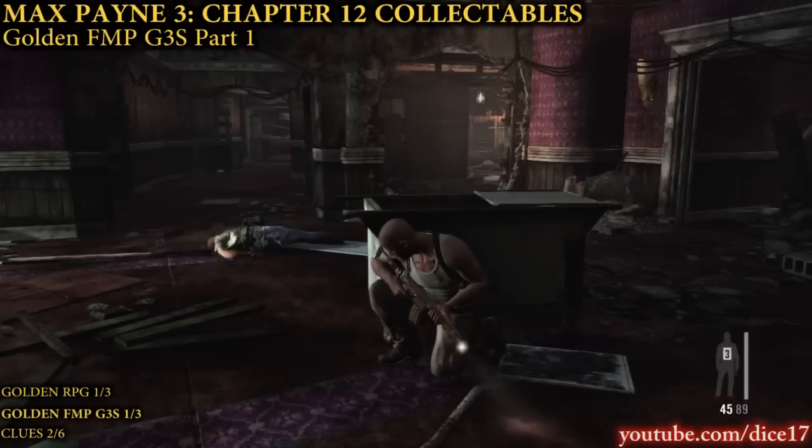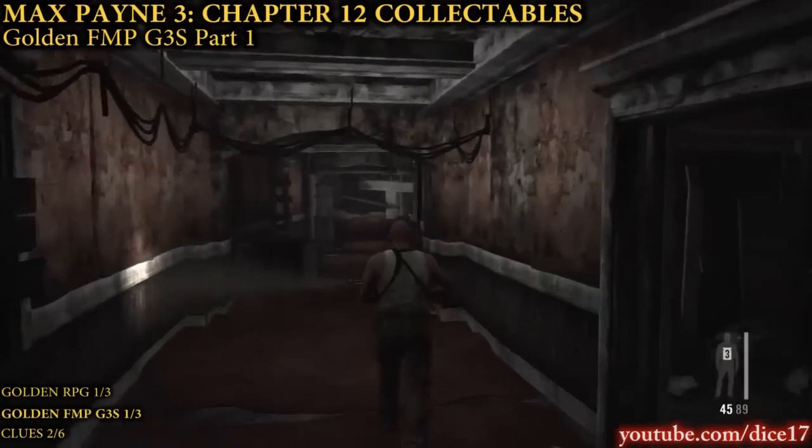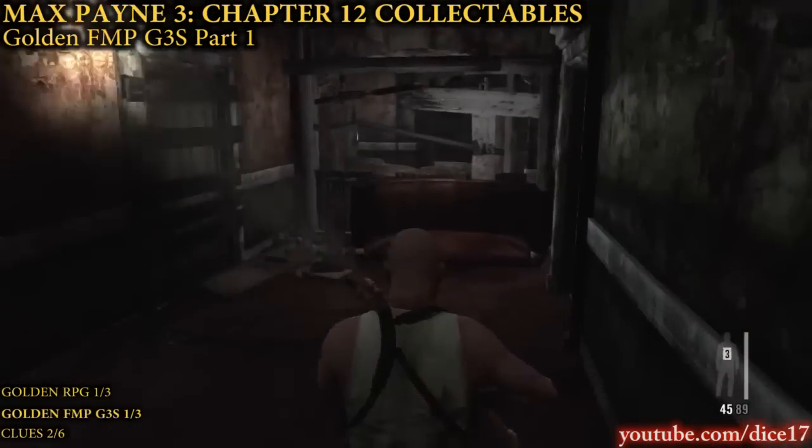Once you reach the area with the hallway on the left, go check behind the service cart and you will find the first part of the golden FMP G3S.